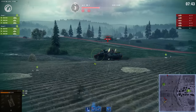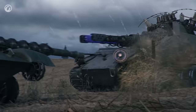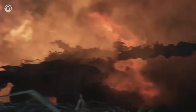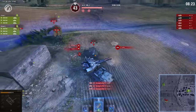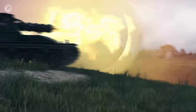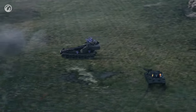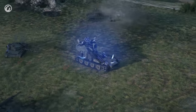She can stun your tank with an EMP arrow, or create an EMP burst if you get too close. And when she does, not even cover will save you. To add fuel to the flames, the Blitzträger can teleport to any point on the map, evading your strikes or sneaking up from behind.